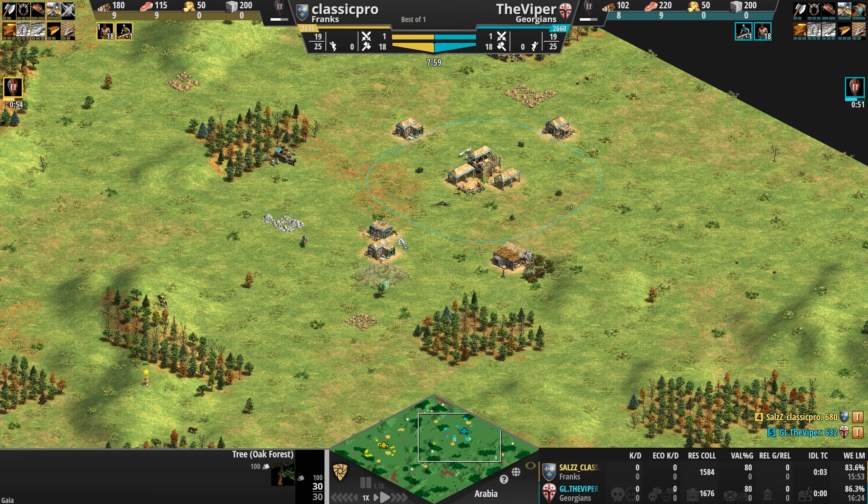The Viper protects the converted unit with a palisade gate to keep the monk safe. The aggression pivots to the northwest of the Frankish base. Both players are in Castle Age, but the Viper is down 13-14 villagers and about half the army count of his opponent — not surprising given the raids. The question is: will we see Manaspas, or will the Viper continue producing knights?